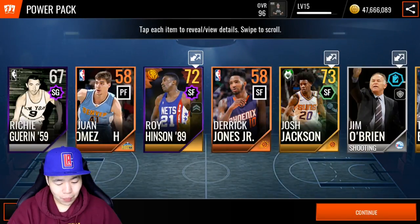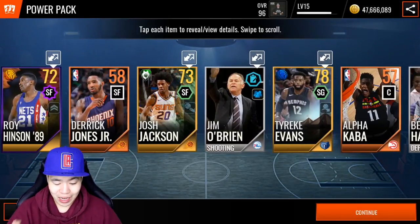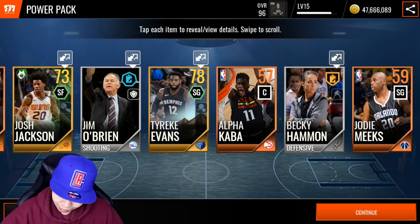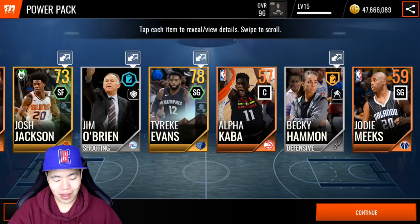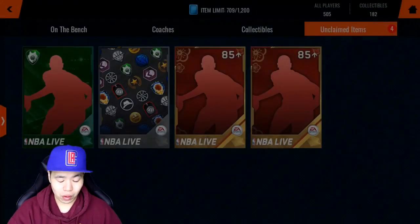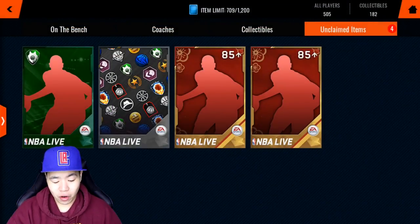Let's hit the reveal all button again. We got a small forward Josh Jackson and a shooting guard Tyreek Evans. We're gonna go with shooting guard Tyreek Evans — we always pick up Tyreek, it's kind of weird. And our last one is Roy Henson — alright, 60 overall forward.